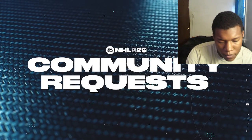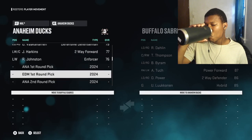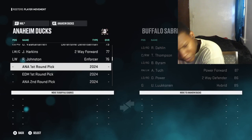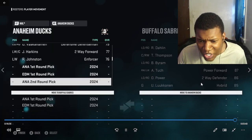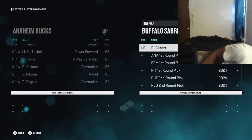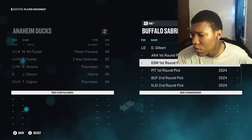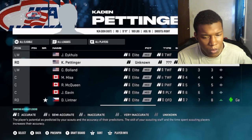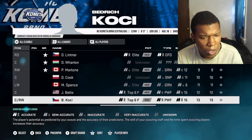Community requests - another feature added to help the roster sharing community is the addition of draft picks to player movement. You can now trade up to five years worth of draft picks in the player movement screen to keep up with the real world while waiting for the latest roster update. For example, Edmonton's first round pick can be traded and you'll see it reflected, then upload the roster file to roster sharing so others can download it with the correct draft picks. They also added more elite potential prospects into the draft class for later years.